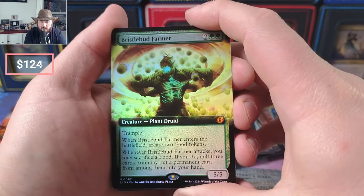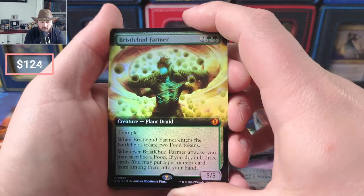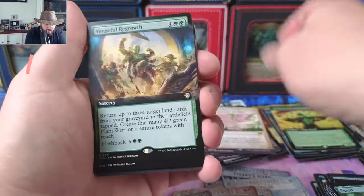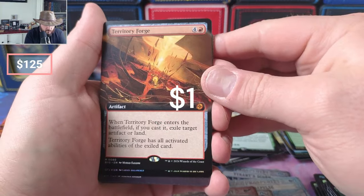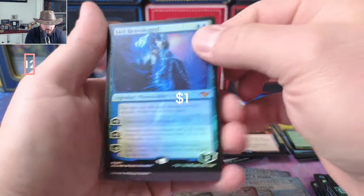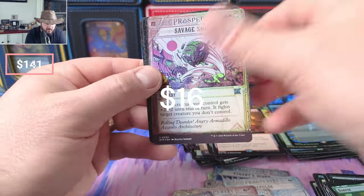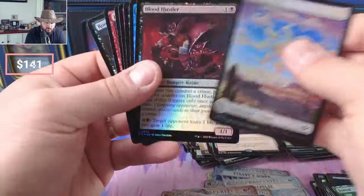Looks good — create two food tokens. I'd love to pull a Lotus Ring. Detour, we got Regrowth. Forge, Jace — we got a Jace, nice. Savage Smash, Murder. One more pack left.